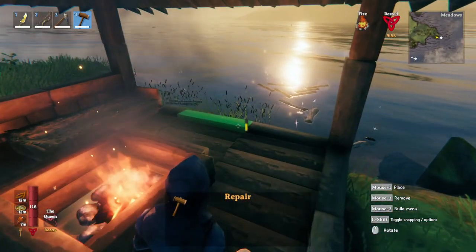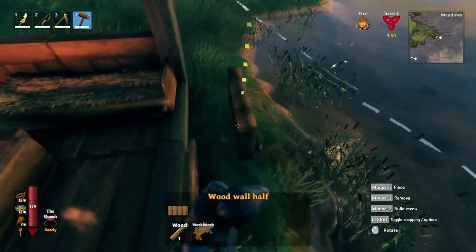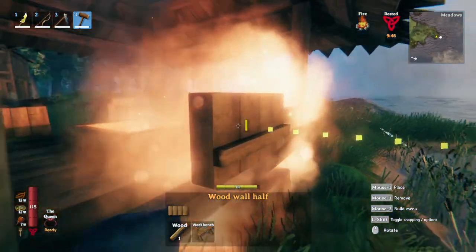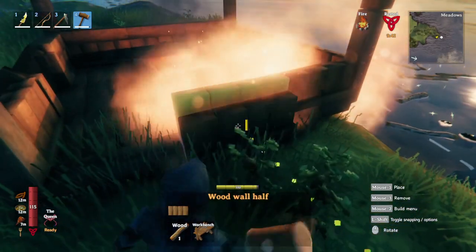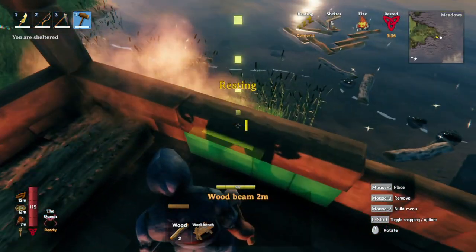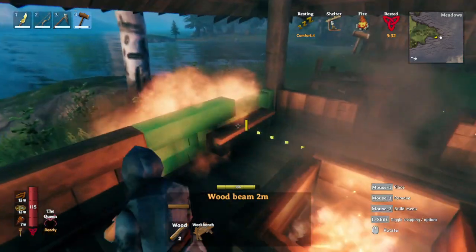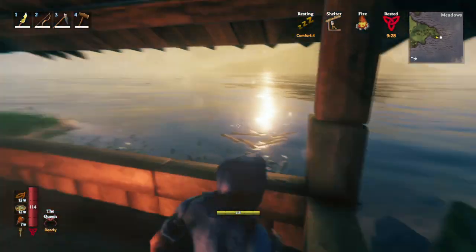Simply by making these lower walls, we can usually get the rested bonus to show up. And sometimes it doesn't work as well — we'll troubleshoot that a little bit so that you can get more comfortable doing this yourself. See, as soon as I put these beams in here, now we have a rested bonus.